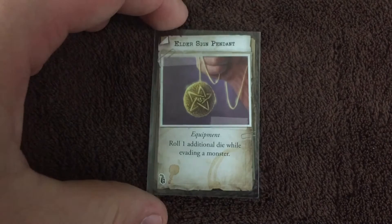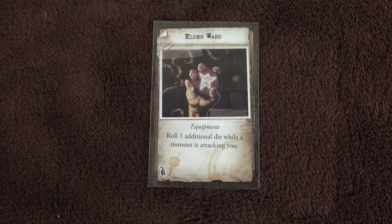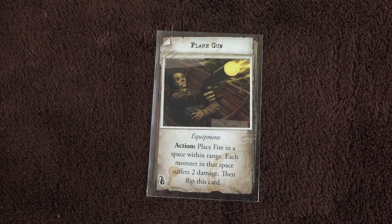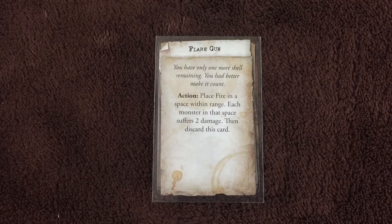Here we've got the elder sign pendant — roll one additional die while evading a monster. And the elder ward — roll one additional die while a monster is attacking you. Then we've got the fire extinguisher, which can be used as a heavy weapon with 2 base damage, or as an action discard all fire in your space and adjacent spaces. We've got the flare gun — as an action, place fire in a space within range; each monster in that space suffers 2 damage. Then flip this card. You get 2 total actions with the flare gun.